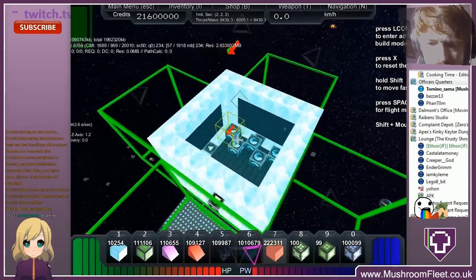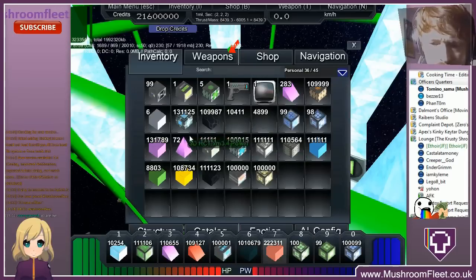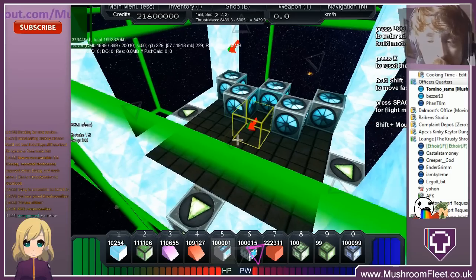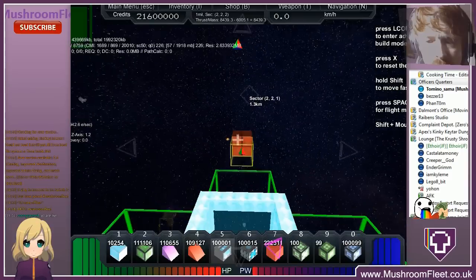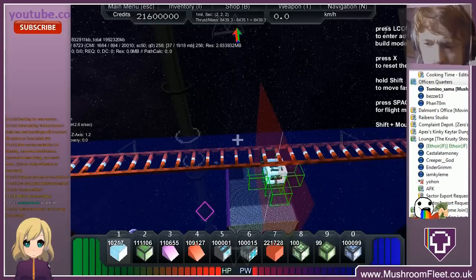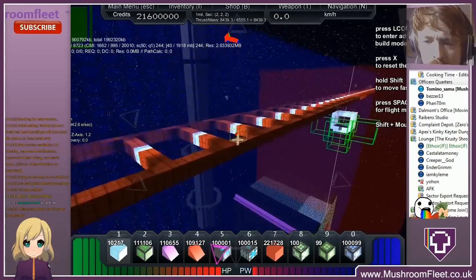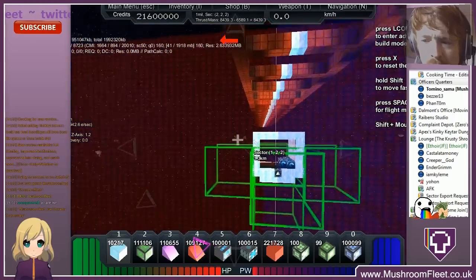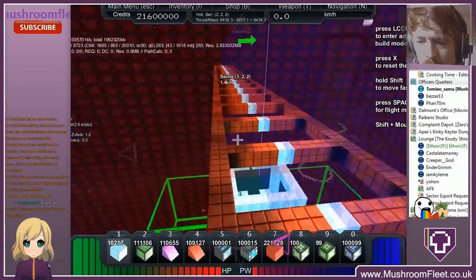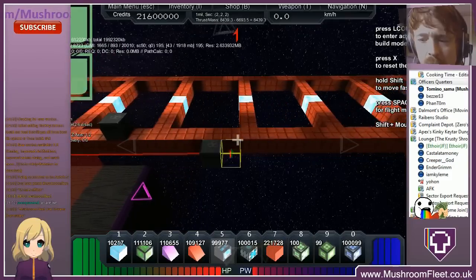Right, so weapons computer — I'll put the weapons computer down here. Why don't we do a separate weapons computer for each different pattern so we can test it? Yes, I like that. So we'll build all the platforms, and on each platform we'll build a different AMC pattern. Once we've built them all, we'll shoot some gel with the weapons computer for each one.